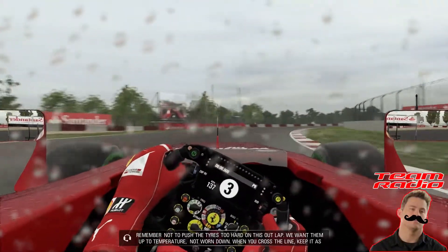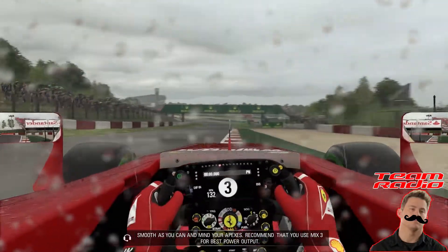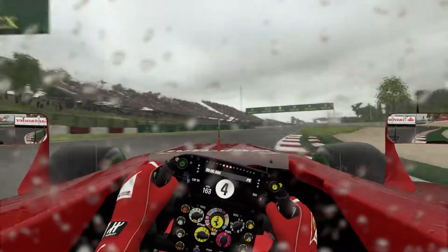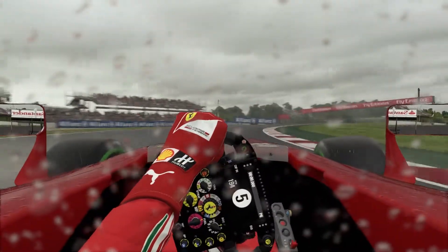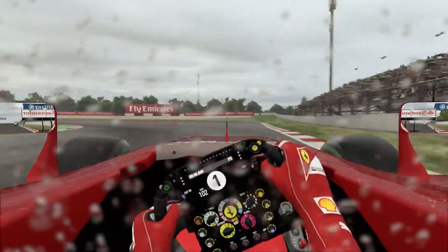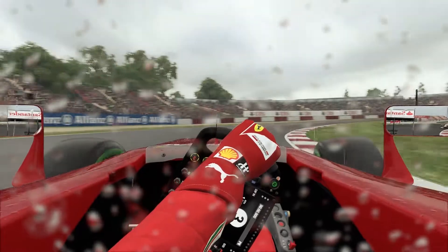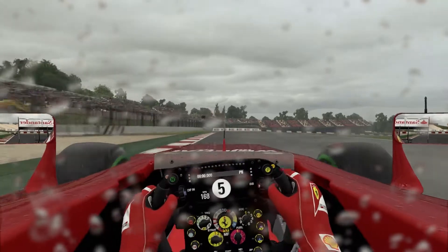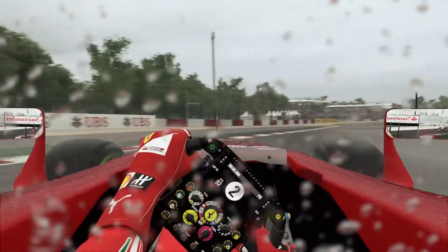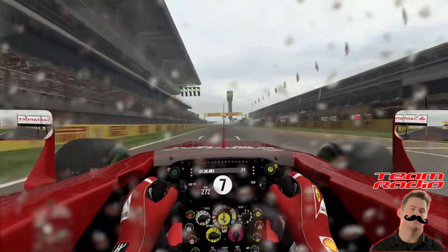Going through turn 4 now. Team radio from Jeff: 'Don't push the tyres too hard on this out lap — we want them up to temperature and not worn down. When you cross the line, keep it as smooth as you can and mind your apexes. We recommend Mix 3 for best power output.' Jeff, I'm already in Mix 3! And this is a hot lap, not an out lap — I already did my out lap! We've gone very wide at the exit of turn 9, barely keeping the car on circuit. Downshifting into fifth then locking up a little going into first gear at the turn 10 hairpin, staying in third into turn 12, hugging the inside line, very carefully getting on the throttle. Down into second for the final corners, taking lots of inside curb — careful not to run wide and invalidate the lap time. Across the line — it's a 1:34.4! Fantastic, that's the fastest lap, and it's the only lap set so far, about seven minutes into the session.